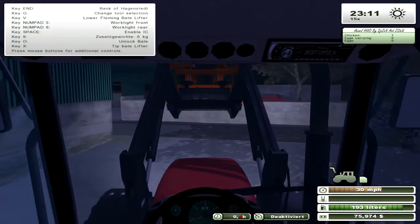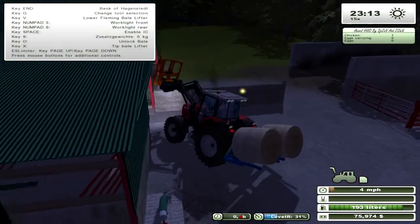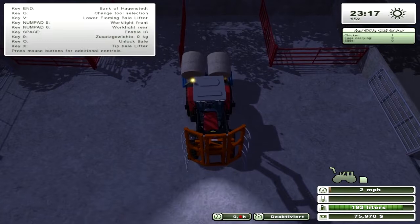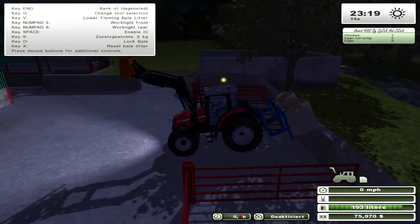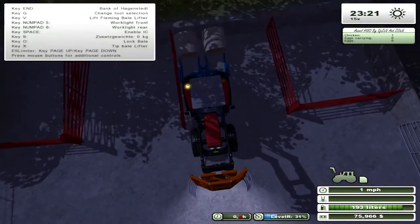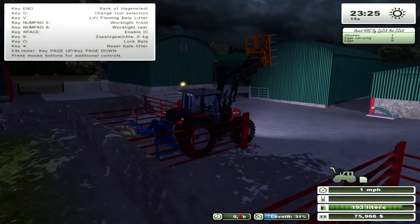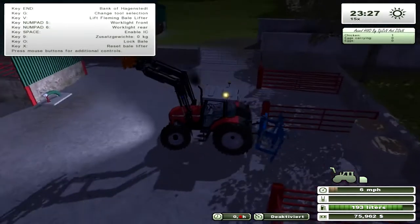I've got a fair idea of where we're going to put the bales — in that red fenced area, like the Scottish Gaming Guys did in their series. We need to get as tight to that fence as possible, otherwise we won't get all the bales in. Let's tip them — there we go. Now they're locked on so we're going to have to reverse right back against the wall to release them.